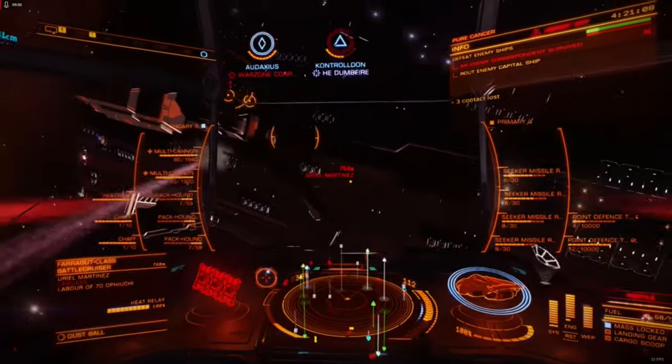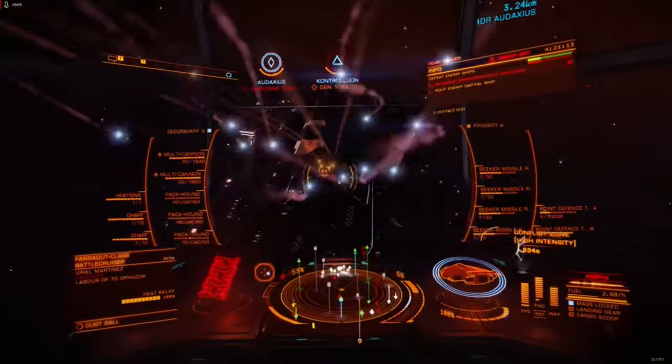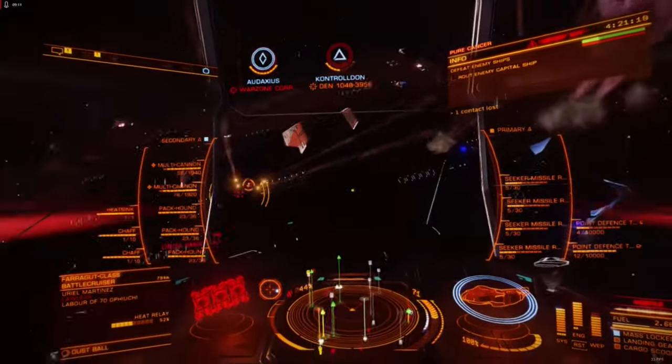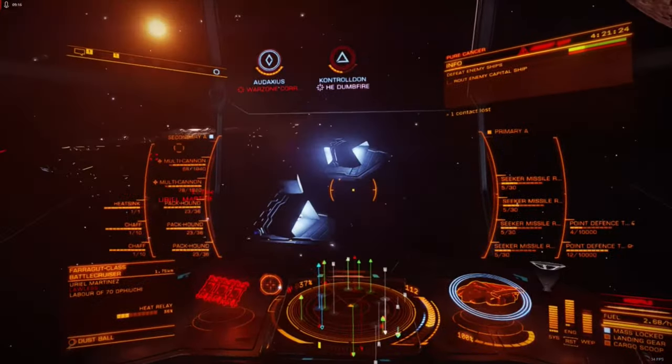The Packhound Launcher does come with a few significant downsides that must be considered when planning a build, with the most significant being heat. Due to its high fire rate, the Packhound Launcher generates about seven times the heat per second of a normal Seeker missile rack.